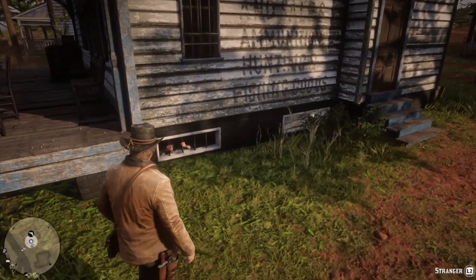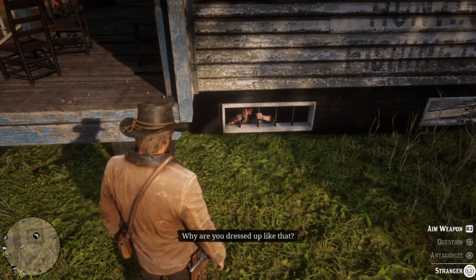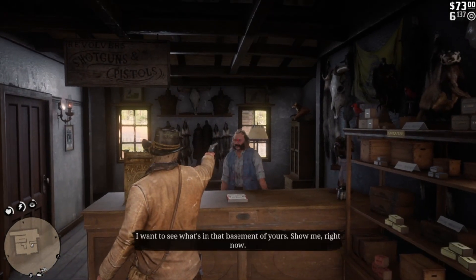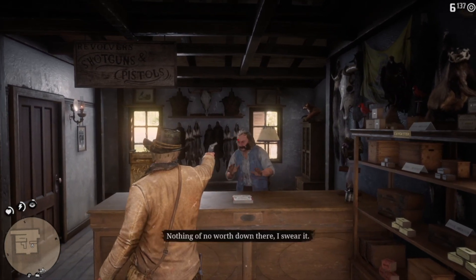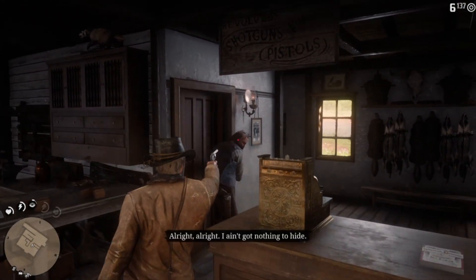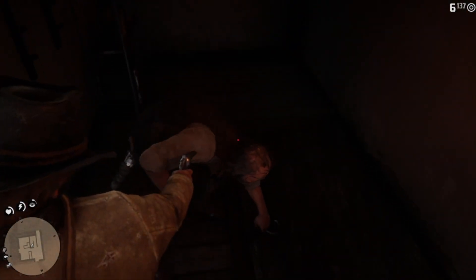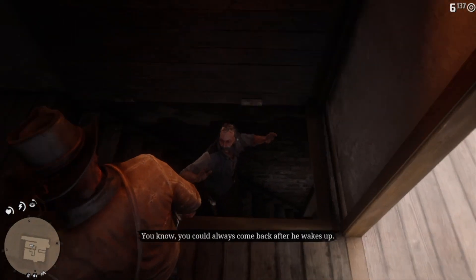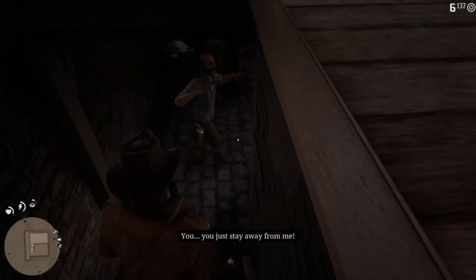On the exterior right side of the building, you will see a prisoner behind bars in the basement of the gunsmith. Question the prisoner and then you will be able to rob the gunsmith's basement. Walk into the gunsmith and point your weapon at him, select the rob basement choice, and he will unlock the basement and walk down. Follow him into the basement and you will see the story unfold of why this person is locked in the basement.